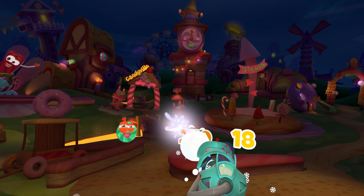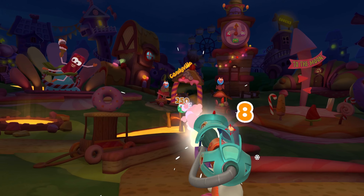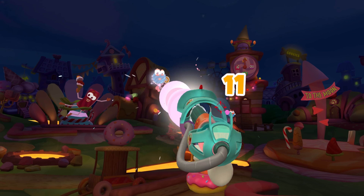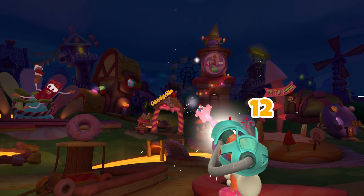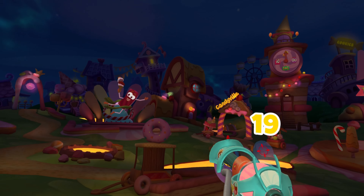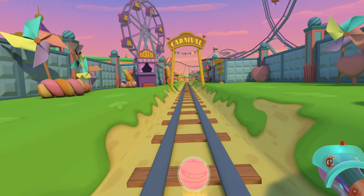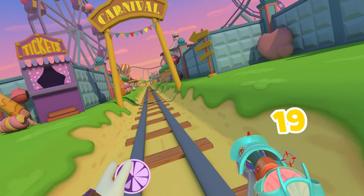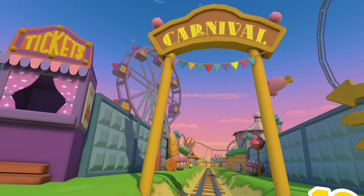Sugar Mess is a family friendly title with cartoony graphics and characters and offers a variety of game styles as you progress through it. Some levels are wave shooters while some levels are shooters on rails. There are also puzzle levels, rhythm game levels, and boss fights. The levels are all brightly colored with candy and pastry themes as you progress through a story campaign that is told through a pop-up book.